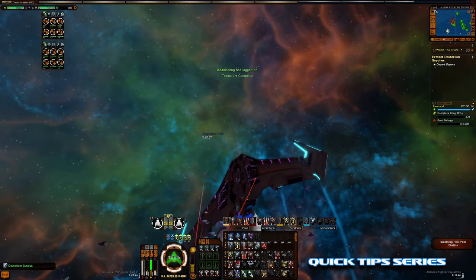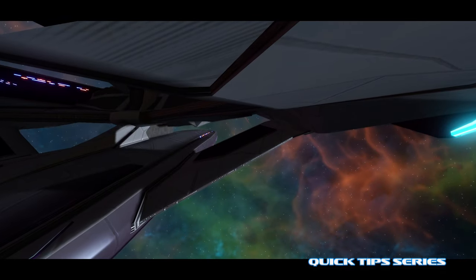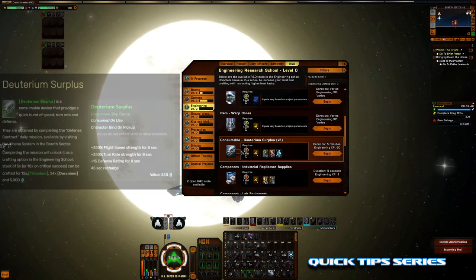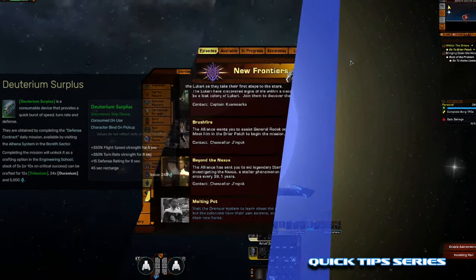You get four for free off the bat. Then just depart system. Now if you did everything right, under engineering you can craft deuterium surplus.